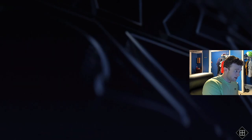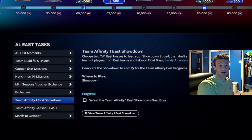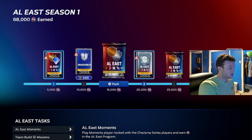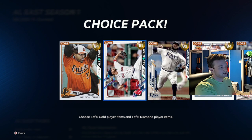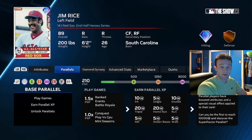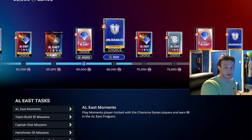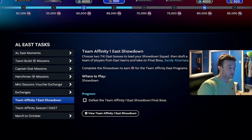There are a couple things you should probably do first. I would recommend doing the showdowns — they give you around $15,000. That gets you this pack. You can take a gold and a diamond and you're trying to grind PXP with those cards. So do your showdowns, do all the showdowns, and make a team out of the players that you get from that.